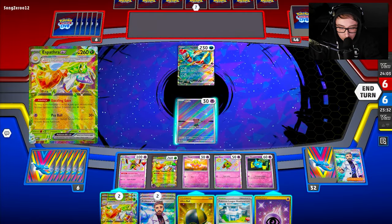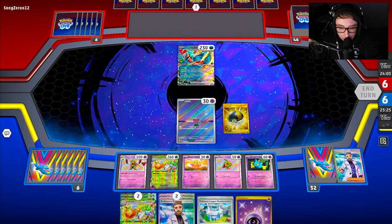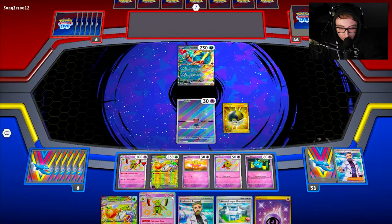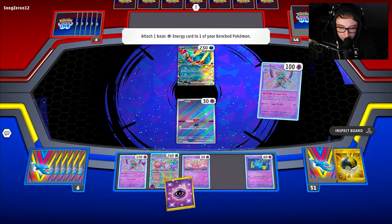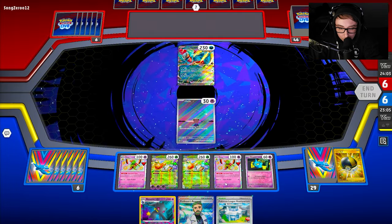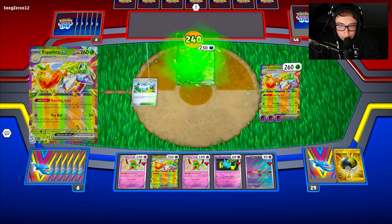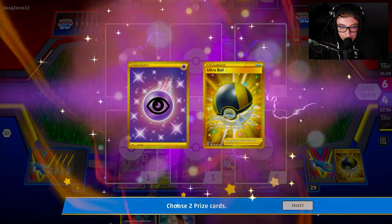My opponent passes, so now we just try and dig to get the donk. We go Clairvoyance Sense, attach one, draw some cards, Poffin to thin the deck, grab Shuppet, then go for the Research. There's a League Headquarters, so right now we're doing 30, 60, 120. I need to find another energy off of Zatu, and if I do, I win. We go Clairvoyance Sense again, draw two — we hit the Psychic! Evolve, play everything out, and Cyball for 240. We take a quick game on Roaring Moon. Weakness is a rough factor in the game, and I got lucky hitting that third energy.